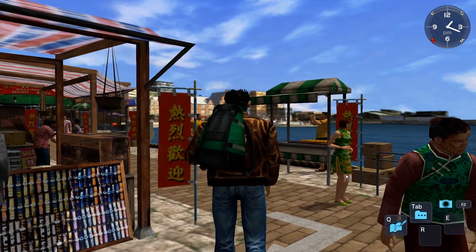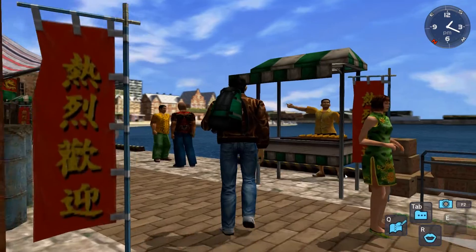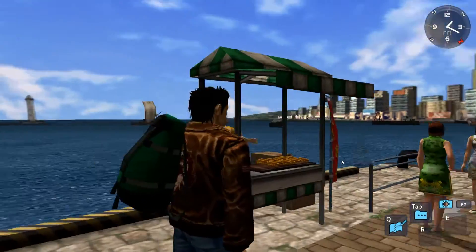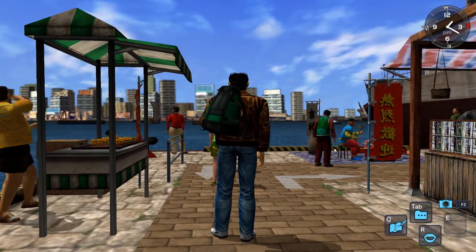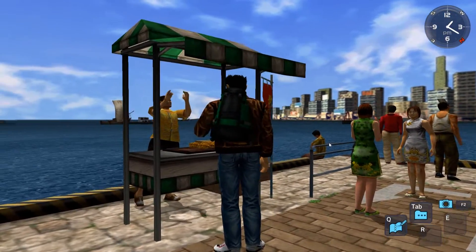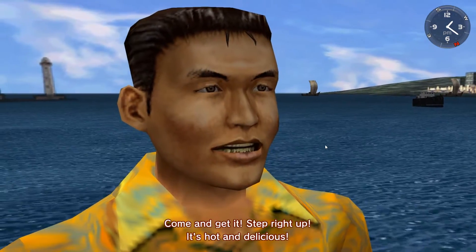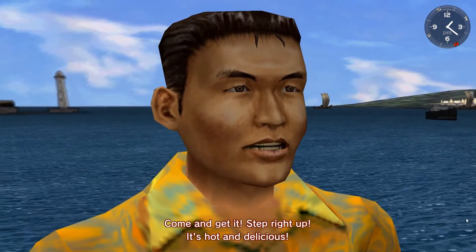I'm assuming it's that pixelated background area we're heading toward. They really throw you into Hong Kong because there are a lot of people who stop you. You can also talk to all of these NPCs, which is very cool. There's a street food vendor calling people over.